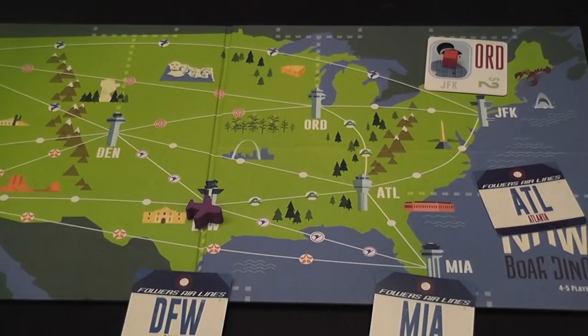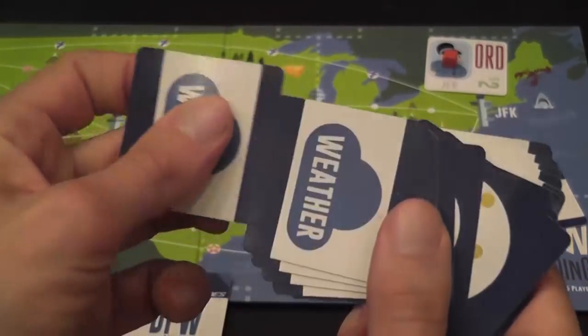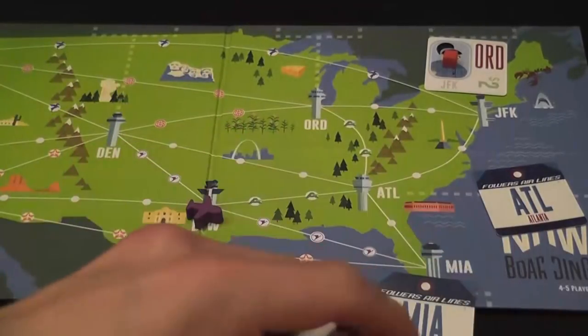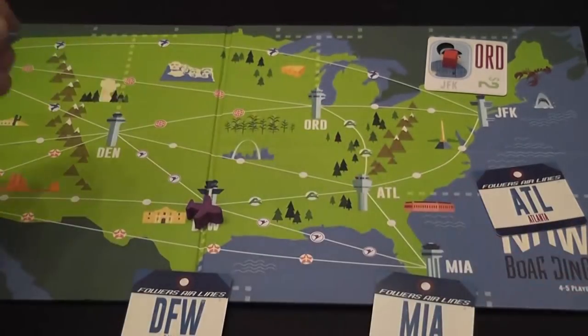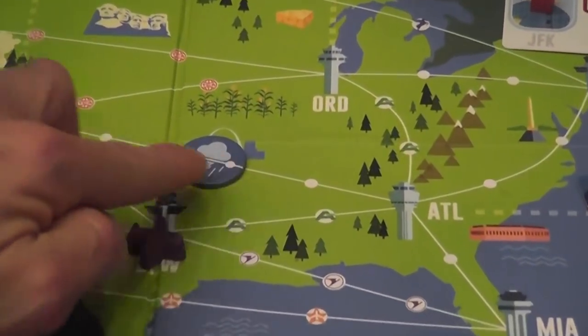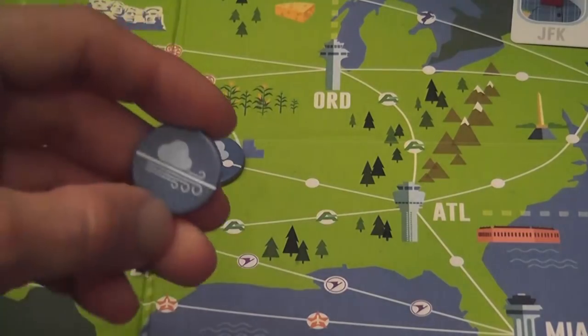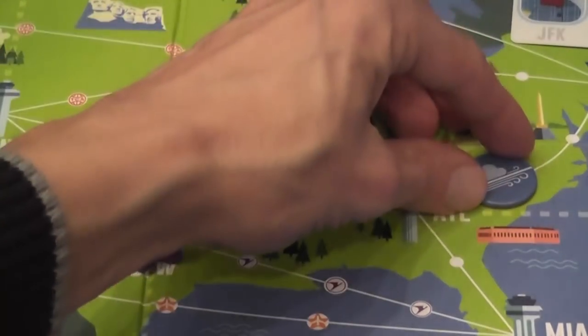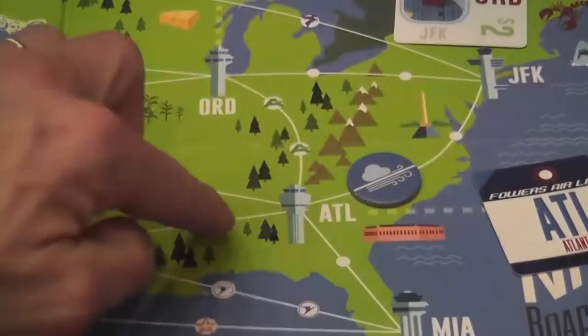At the beginning of each phase there will be weather changes, determined by random cards. You may have connections where the weather is worse — a token placed there increases the effective number of stops on that connection. Or you can have nice weather that does the opposite, covering one of those stops, making it easier to travel from one location to another.